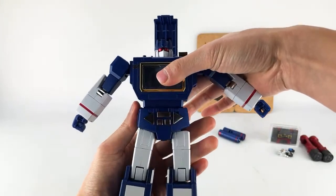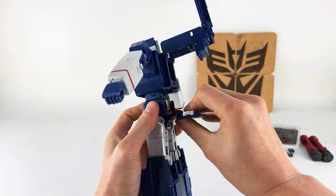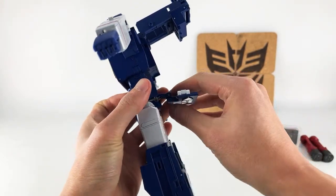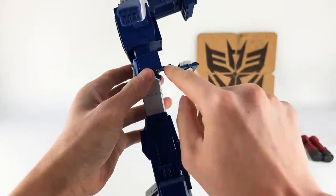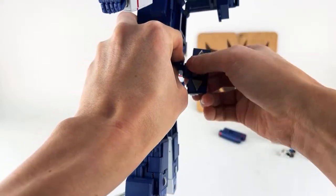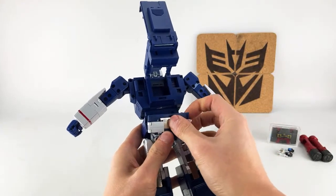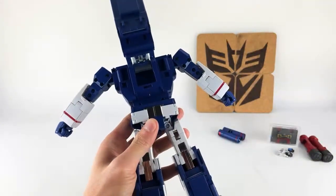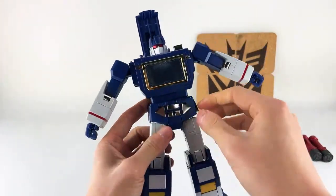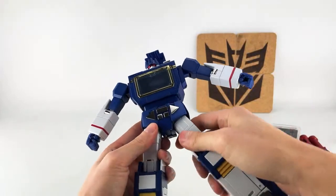We're going to rotate the waist around. The butt panel on mine was also not correct. You want to flip this down. There is kind of an octagon shape here — you want to get it so these two planes are in line. I would hold onto this section here and rotate it 180 degrees, and then flip this up. So this is the proper butt plate.